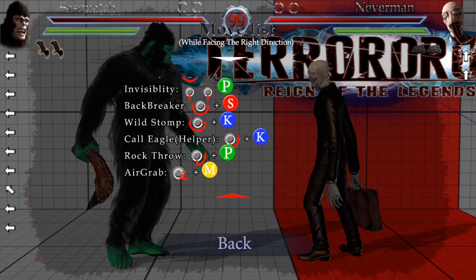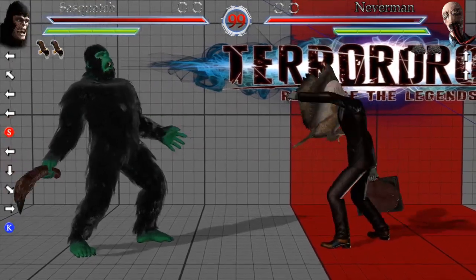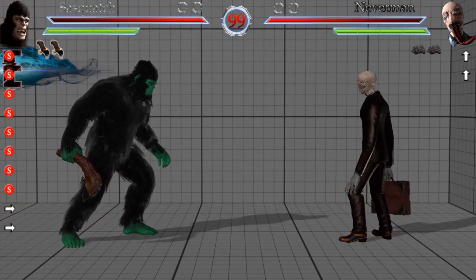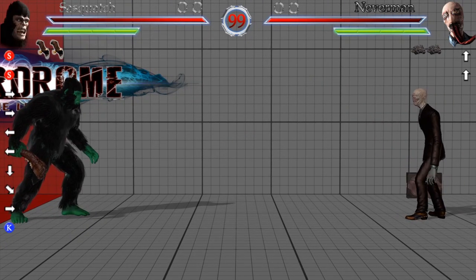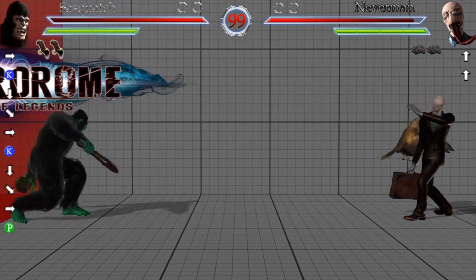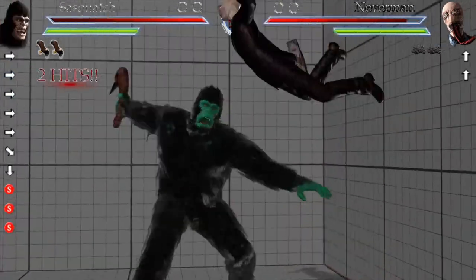The next move is called the Call Eagle, which is the helper attack. The input is quarter circle forward, kick — or down, forward, kick. Here's what it looks like — as you can see, they're stunned for a very long time. I know you only have limited uses because it's a helper move, but it's still amazing. You can throw it from a distance. Going against Sasquatch is going to be so annoying because of that eagle move — the stun with the eagle is very, very annoying. Not only can he do that, but he can throw rocks at you, and if he's feeling extra saucy, he'll throw a boulder at you and then get a little OTG.